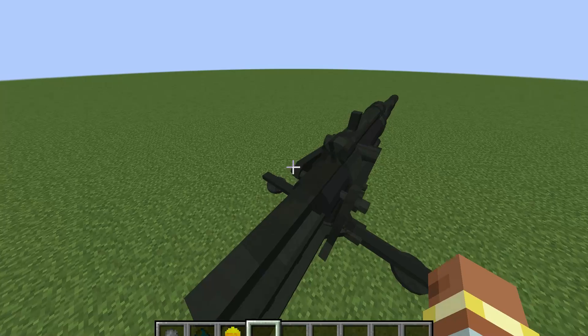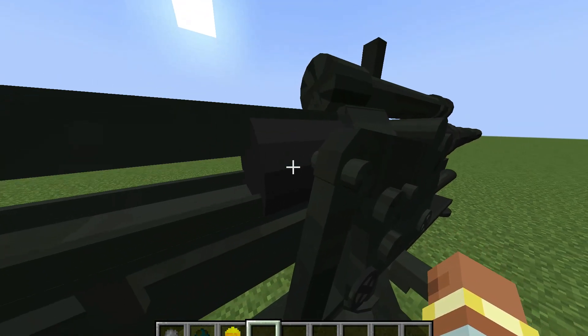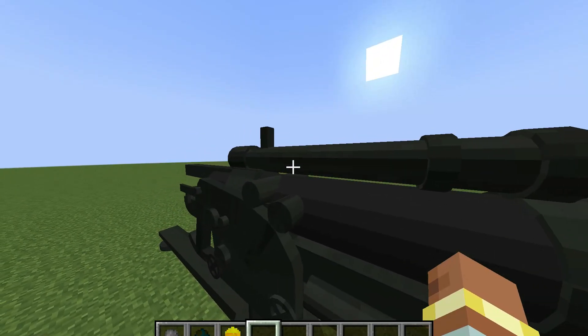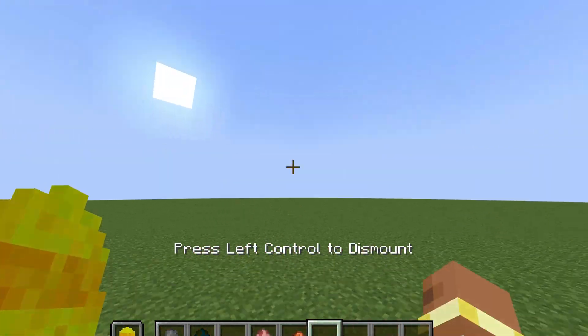Let's go ahead and spawn this — as you can see, this is the Tiger 1. I made it a couple of minutes ago and I think it's pretty good. Let's go ahead and ride it. We can move and everything. If I press G it doesn't shoot because we don't have our tank shell. In order to shoot, we need to put the tank shell in our offhand, and when we press G, I shoot. I've added a new effect when you shoot — an explosion sound and some explosion particles. It kind of looks realistic.